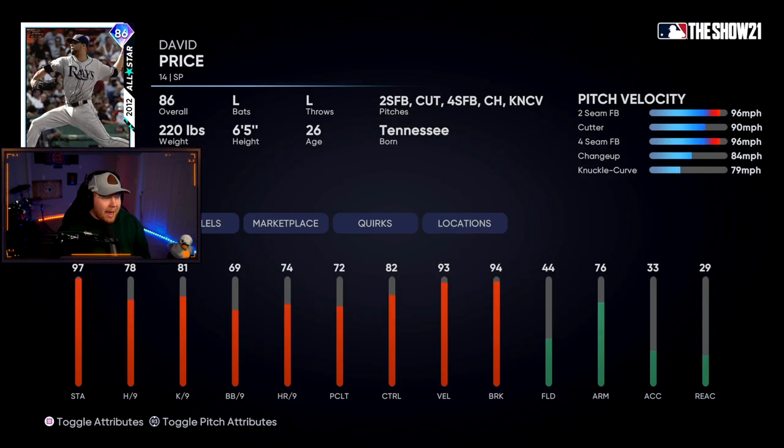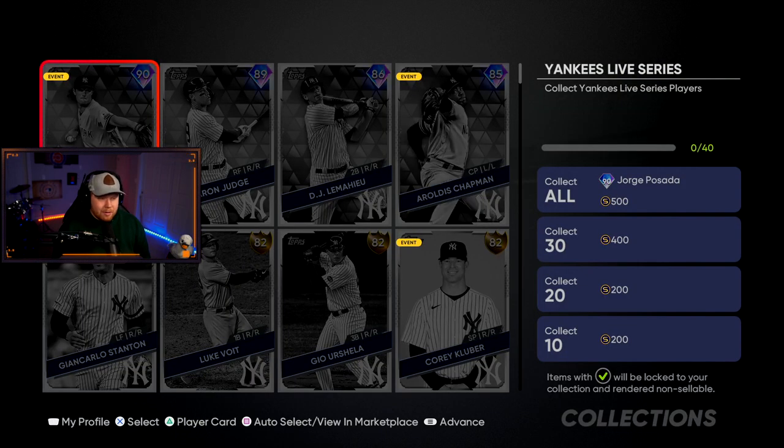David Price is back in the game this year — two-seam, cutter, four-seam, changeup, knuckle curve. I've always done well with David Price, especially with that cutter-speed change. I like it a lot.